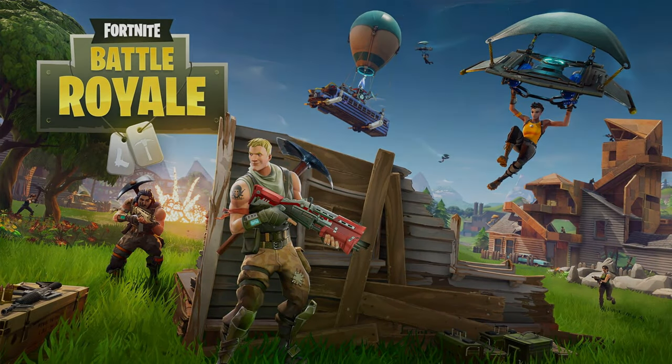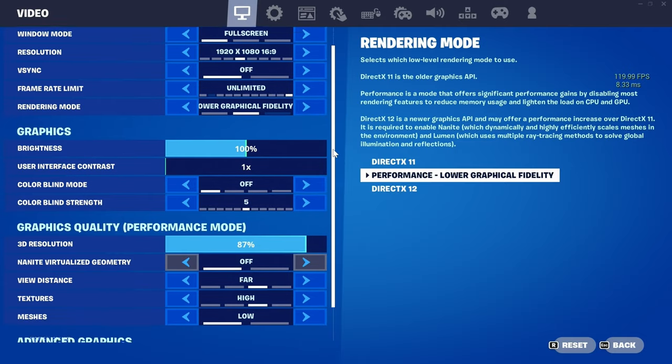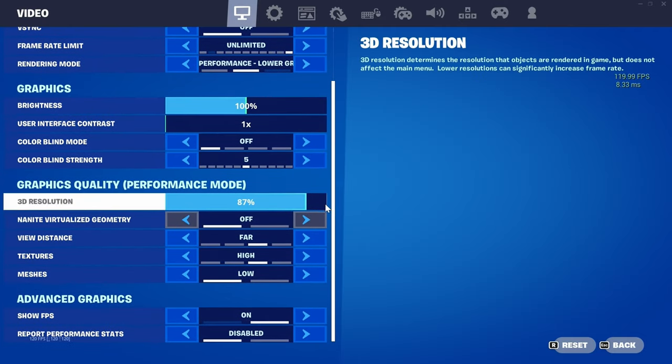Next up is Fortnite. With DirectX 12 on the high settings we get around 30 FPS. So to speed things up, we'll be using the performance renderer with these settings.